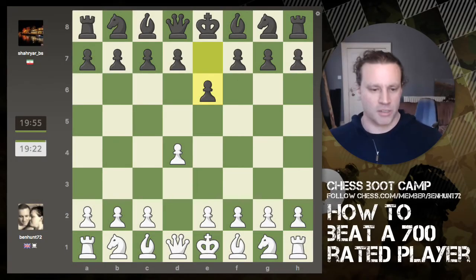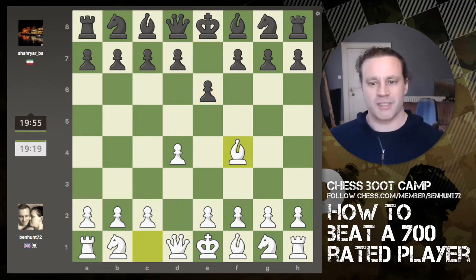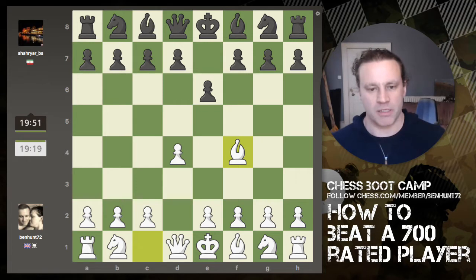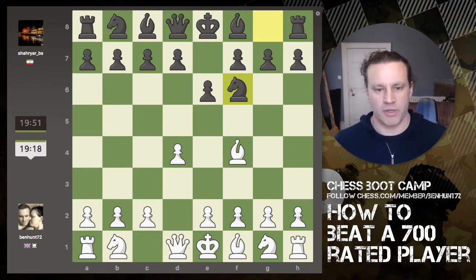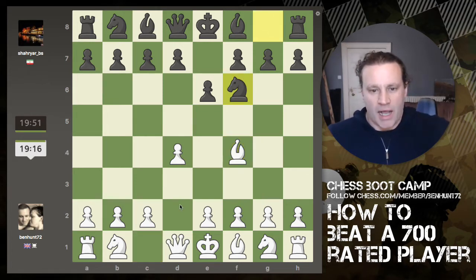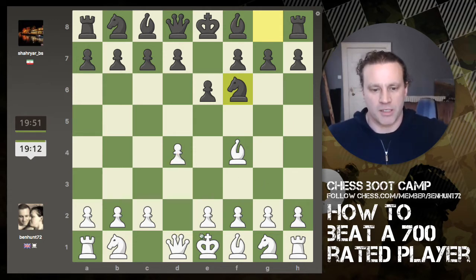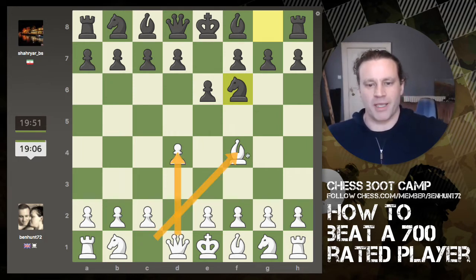Hey guys, doing an example live game. I've got an opponent rated around 698 and we've got a 20-minute game going. I get no rating points if I win, and I've decided to open with the London System — I've just done a video on this for a follower — so d4 followed by getting my dark-squared bishop out.